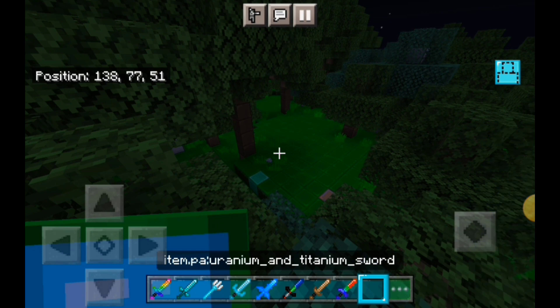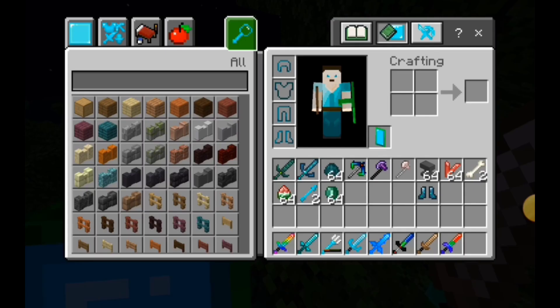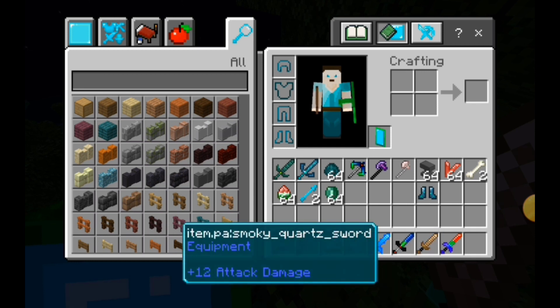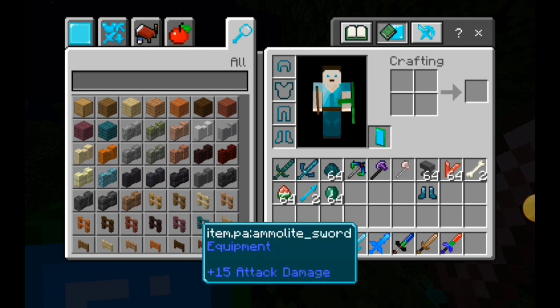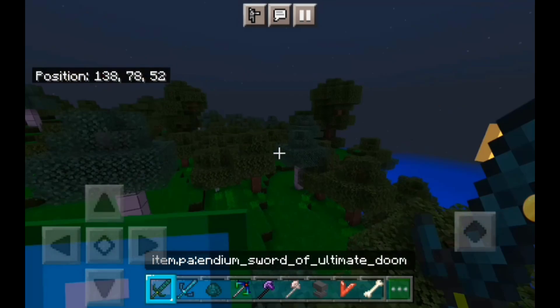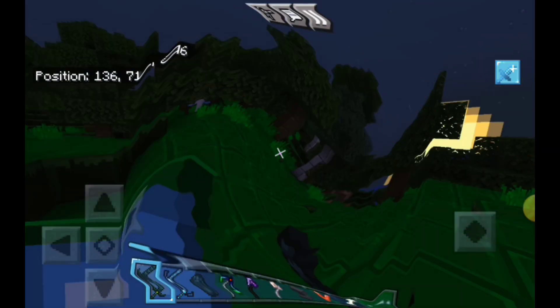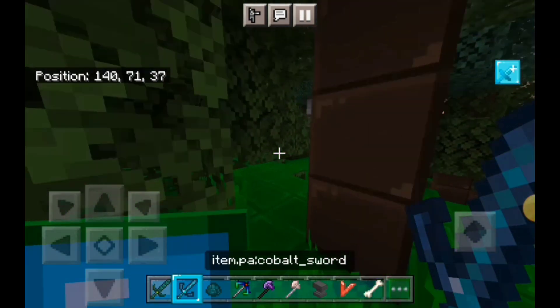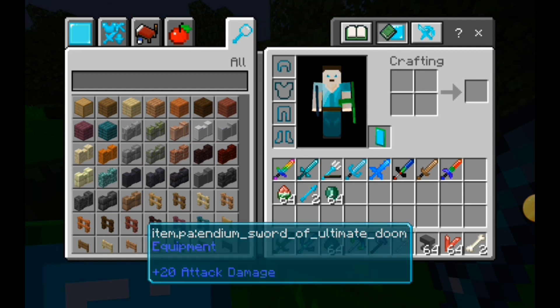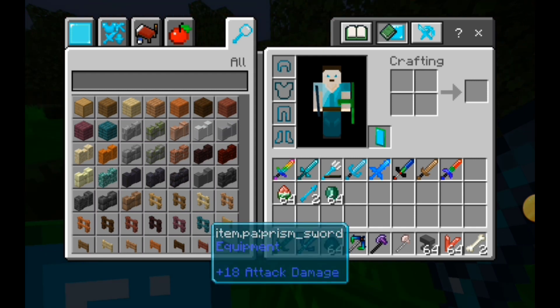The uranium and titanium sword — oh god, uranium, that doesn't sound good. The smoky quartz sword is 12 attack damage. The soul sword is 20 attack damage, and the uranium and titanium sword is even more. The amulite sword does 15 attack damage and also looks really cool. Then there's the endorium sword of doom — we just call it the endorium sword around here — it gives you strength. The kobalt sword also gives you strength, and it does 60 attack damage.